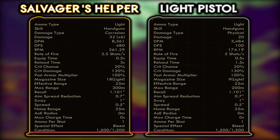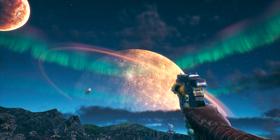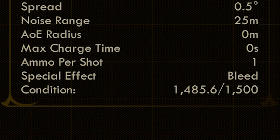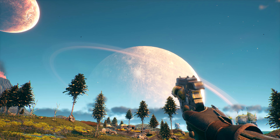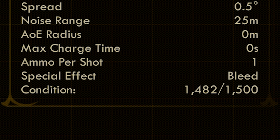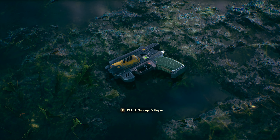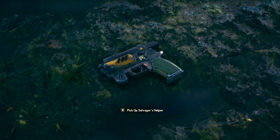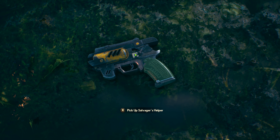Something else is the condition. They both have 1,500 as their maximum condition. However, pulling the trigger once with the Salvager's Helper fires six bullets and will deteriorate the gun by 14.4 — a condition loss of 2.4 per bullet. The standard Spacer's Choice Light Pistol after firing six bullets degenerates by 18 condition, equating to a loss of 3 per bullet. So per bullet, the Salvager's Helper is actually a longer lasting, more durable weapon — though with that fire rate, per trigger pull you'll break it a lot faster than you would the standard light pistol.